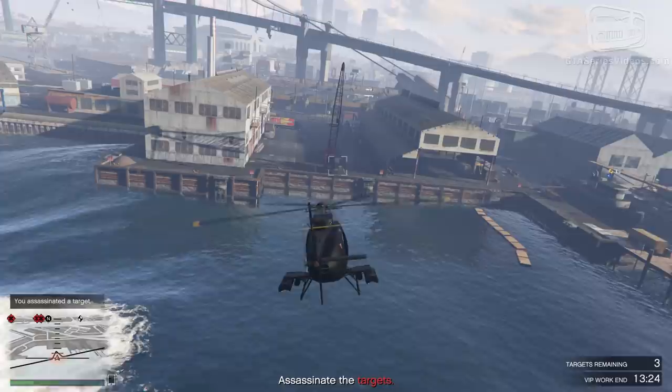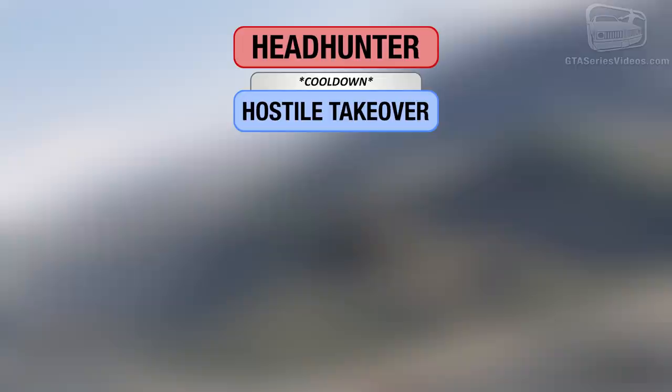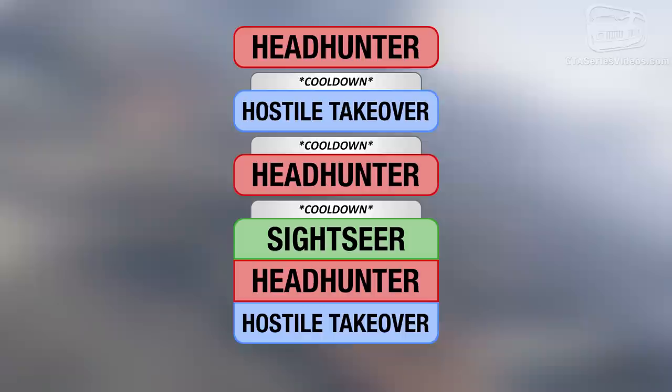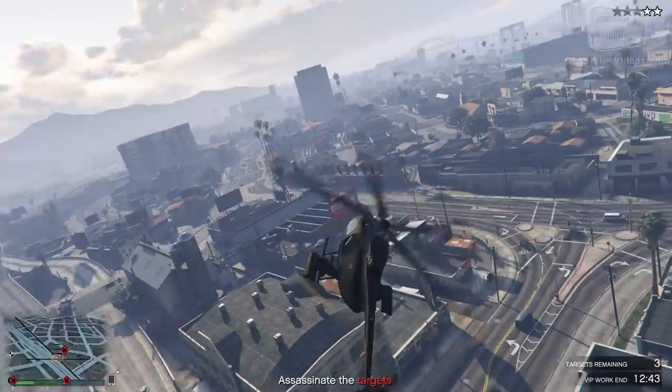Various players and Redditors even found a way to play these missions one after another, optimizing time and income in something called the Wave Method. According to this method, the player starts off playing and completes Headhunter, waits for the Hostile Takeover cooldown to expire and completes Hostile Takeover, then does the same with Headhunter followed by Sightseer. From this point on, you should be able to run Sightseer, Headhunter and Hostile Takeover in succession without any cooldown. Once the sequence ends, restart Headhunter and repeat. It's a little hard to understand the first time, but once you've got the rhythm, it's child's play.